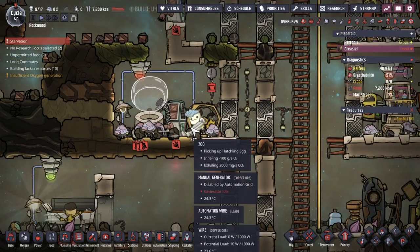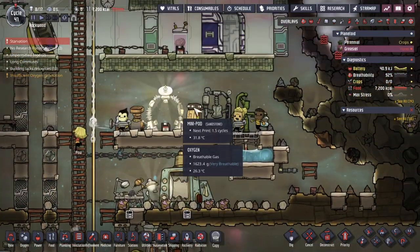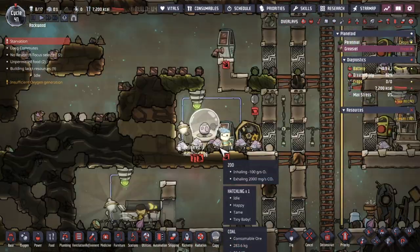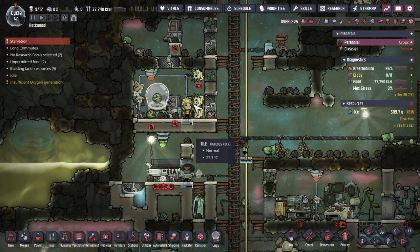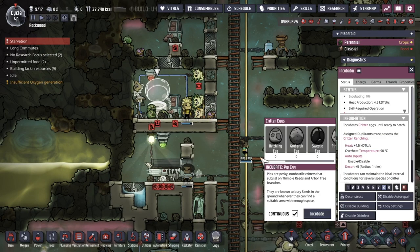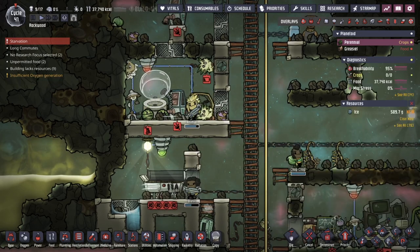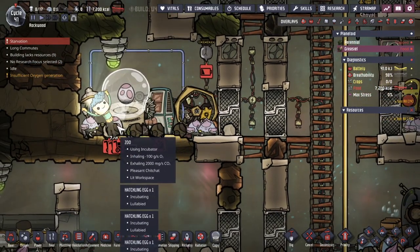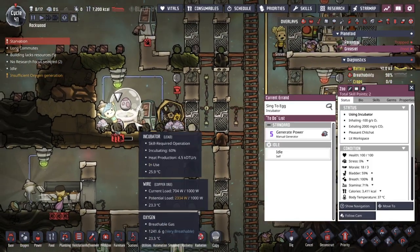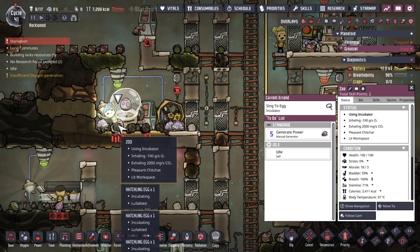I've got the goal of getting up to 20 dupes, so I still have three more. The next dupe is in a cycle and a half. I'll decide what base makes sense for them, but until then I'm just back and forth going crazy, trying to get past this food crunch. I've been sweeping eggs and having them dropped off here so that this dupe only processes eggs that don't have the lullaby effect. In addition, I'm looking at the actual incubation value — if an egg doesn't have the lullaby effect and is about 90% or more hatched, I don't bother putting it into the incubator.